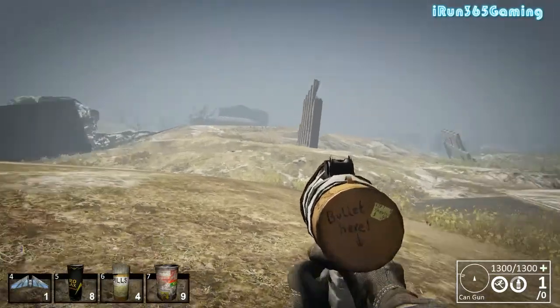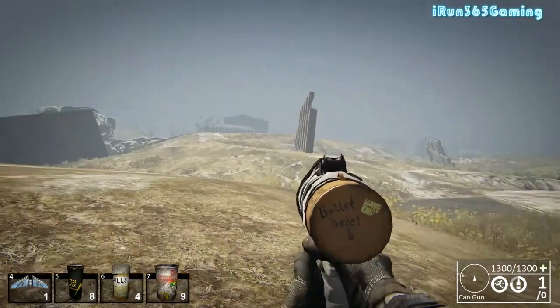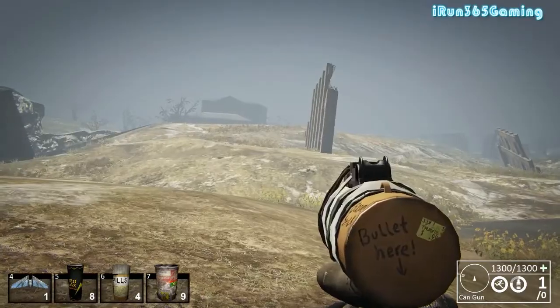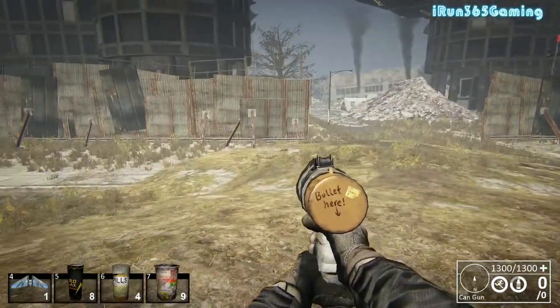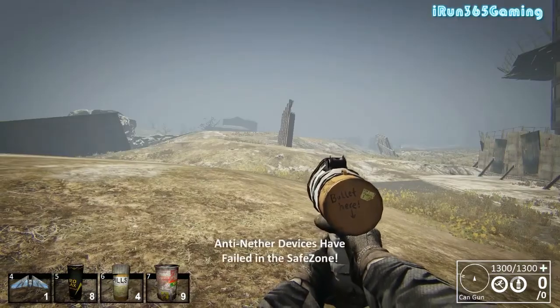Demonstrating the Can Gun: if you right click you can't even properly scope in with it, so it's pretty much shoot and hope. After you shoot you have to reload — it's a basic pop gun but it's what you start with.